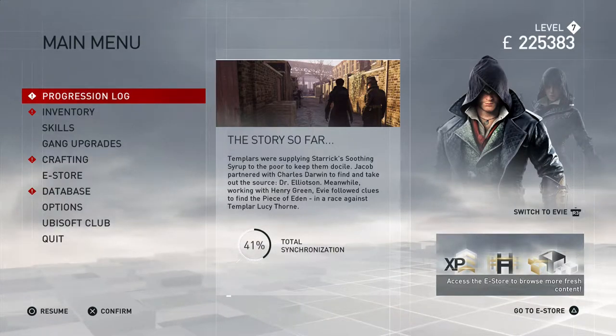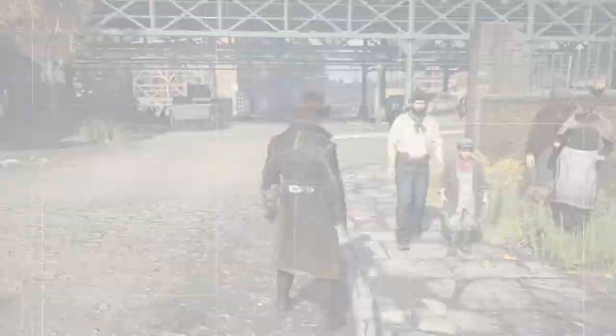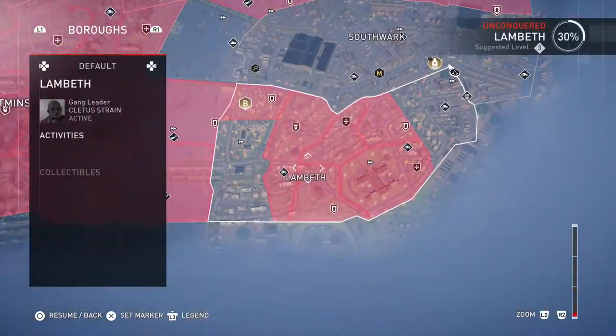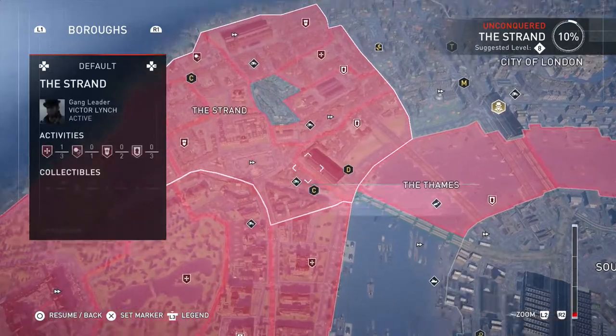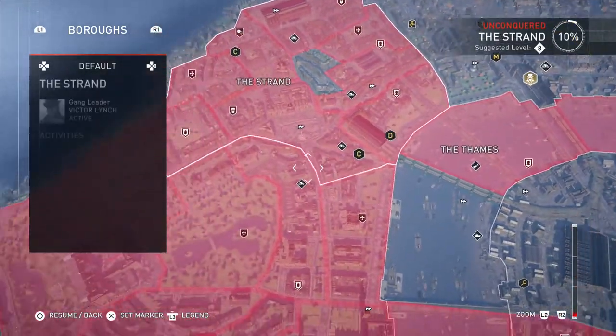I have the season pass and it is released today, and I was kind of wondering how to actually download Jack the Ripper. Because if you just go onto your map, there is no kind of emblem for Jack the Ripper if you will. And that isn't how you actually access the DLC.